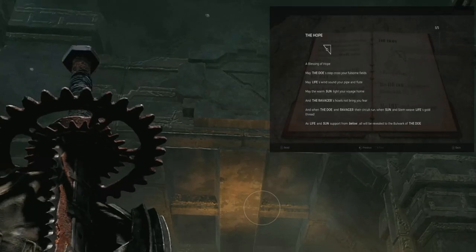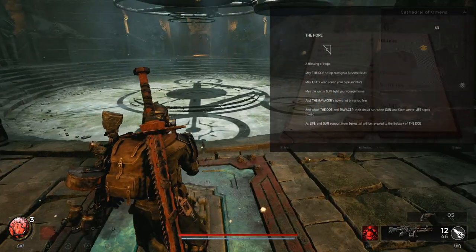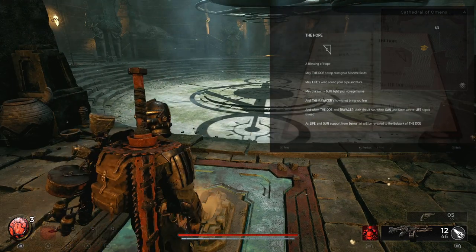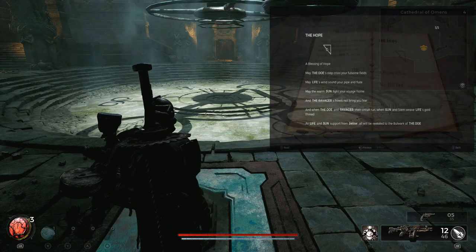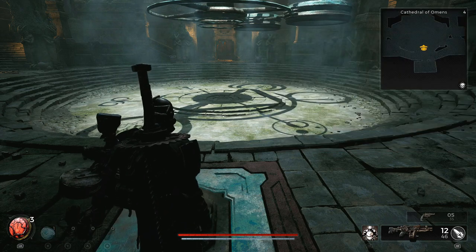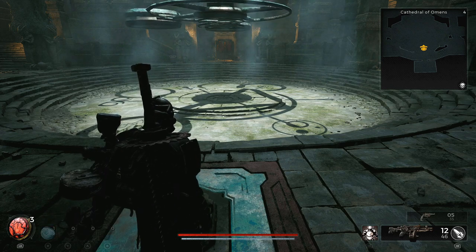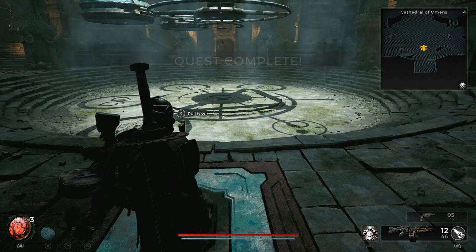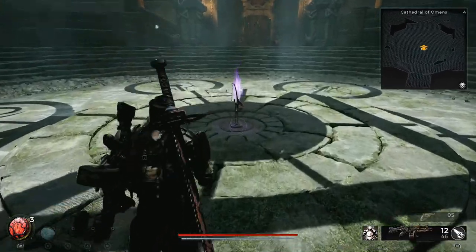Finally, for the third puzzle — the hope — this is slightly more complicated as it requires four symbols to be inside the rings. Align the middle platform to match the symbol above the hallway you entered from. Then rotate the symbols so that the ravager and the door are inside the circle of the triangle platform, with the ravager closest to the lever that operates the lowest platform. The life and sun symbols should be underneath the triangle. Then move the lowest platform with the two rings close to each other above the life and sun, and that will complete the puzzle and reveal the Sagittarius long bar weapon. And that's it — all three puzzles completed. Thanks for watching guys and I'll catch you next time.